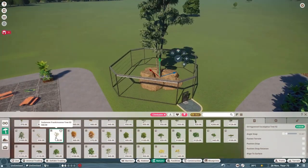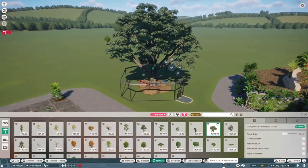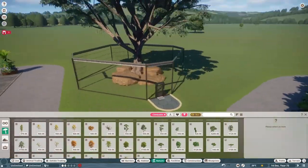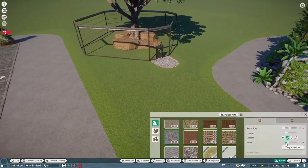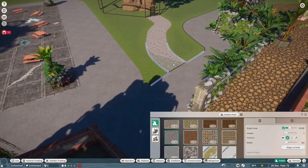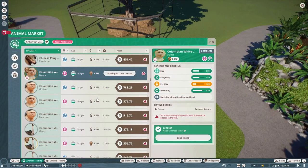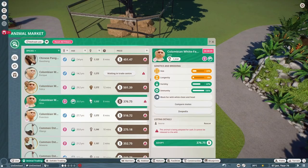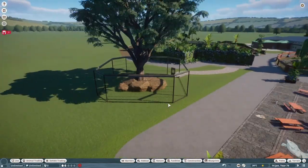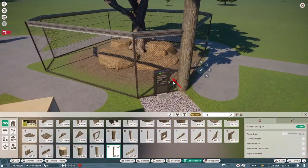I'm just cycling through the different trees trying to find one that's not too big and not too small. I settled on this one in the end because it's big enough that the monkeys can climb up it without escaping - although in real life they probably could. I wanted it wide but not too wide, and tall but not too tall. This one is actually perfect. As you can see, the monkeys are already in and they're up and down the tree all over the place.